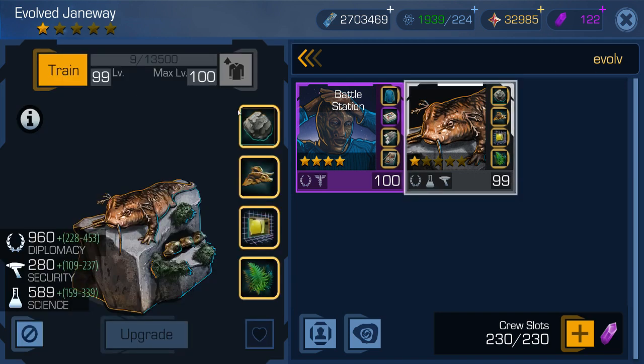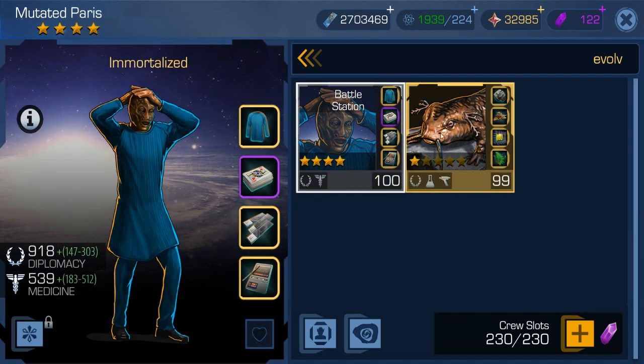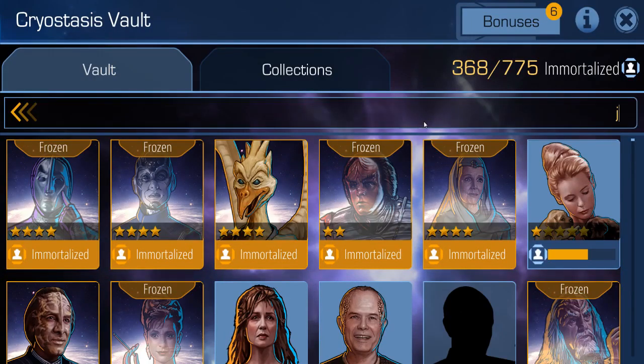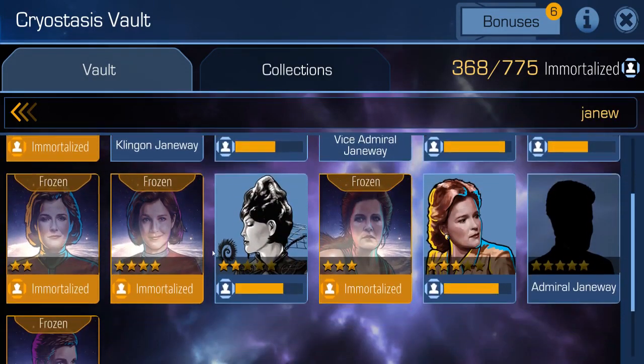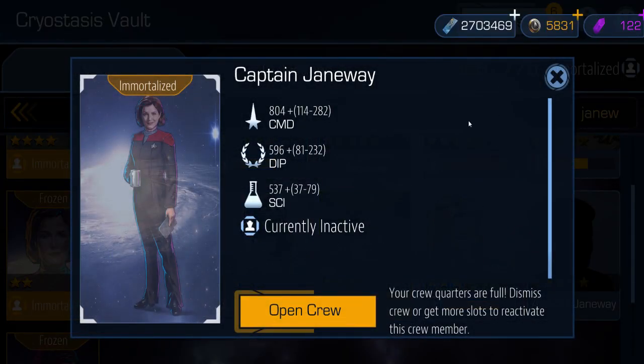For Evolved Janeway, you will need a Mutated Paris and a Janeway with her coffee cup in 4 stars. So, this young lady here — Captain Janeway.